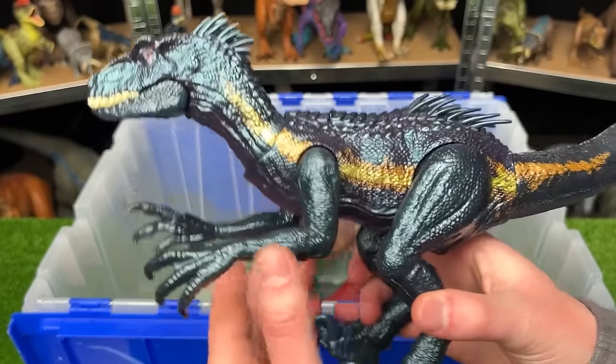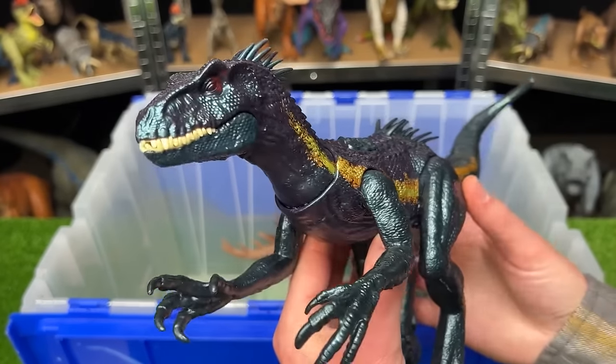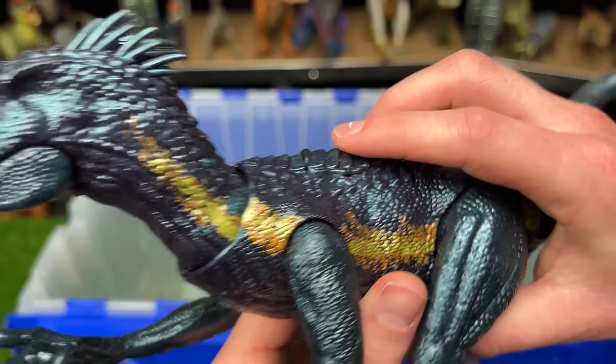The Endoraptor figure is super reflective with a blue reflective coloring over its whole body. It's a decent amount larger than the Tarbosaurus and has sound effects and attacks that you can activate by moving the arms or pressing the button on its back.